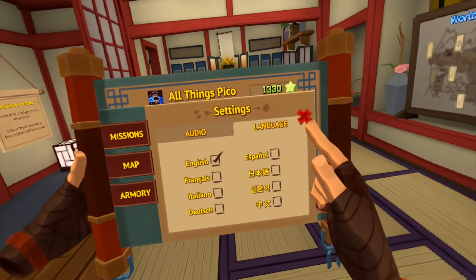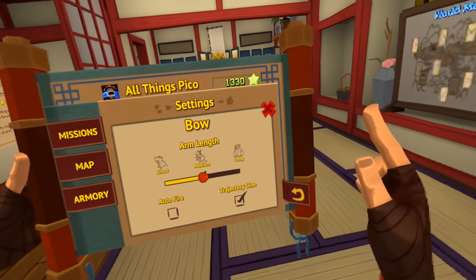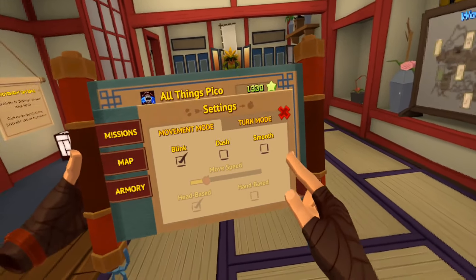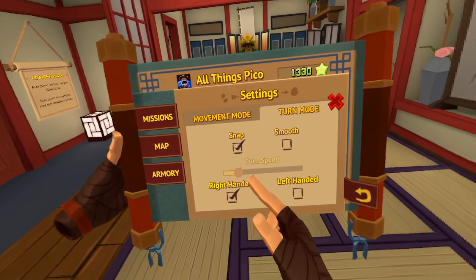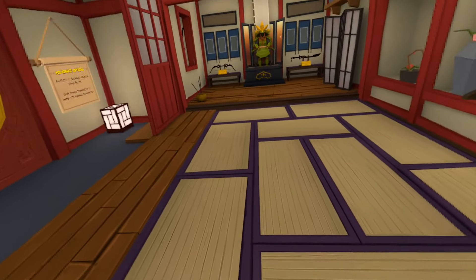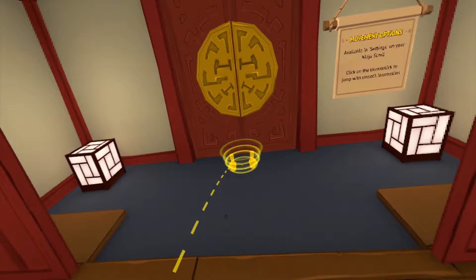In settings we have general settings - I lowered the music volume a bit and there are many languages to choose from. In bow settings I've set arm length to medium and enabled the trajectory line for easier shots at targets. Movement is set to blink, but you can set it to smooth or dash. Turn mode is set to snap turning, right-handed. I've also enabled teleport movement and click turning.